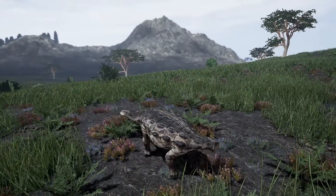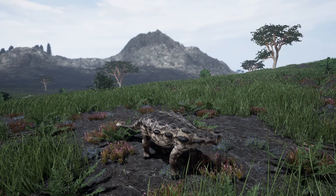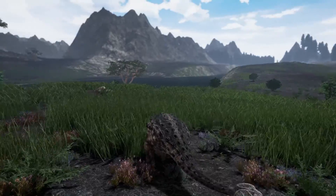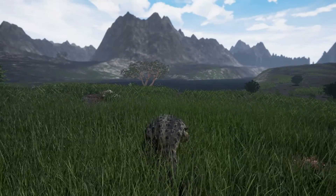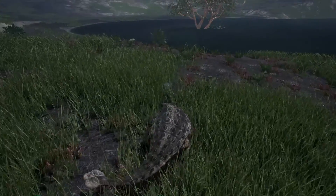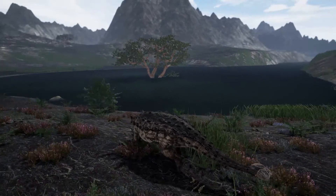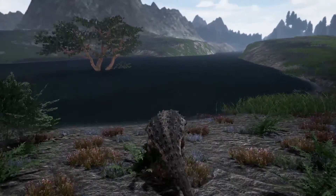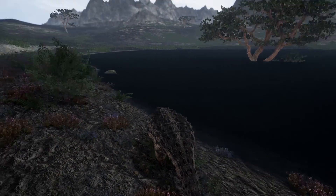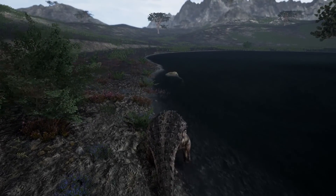This little tanky guy here is the Ankylosaurus. It is a low-to-the-ground, heavily armored nasty piece of work with a big club on its tail, but it is of course a herbivore so it is for defensive purposes. I love his attack because it's the same as the Stegosaurus — right mouse button swings to the right and left mouse button swings to the left, which is a fantastic defensive attack posture.